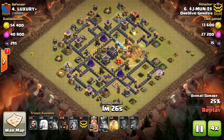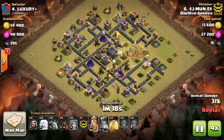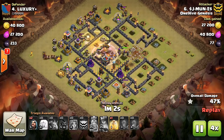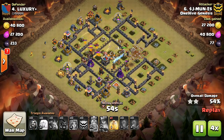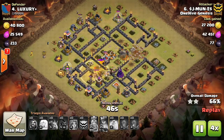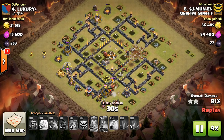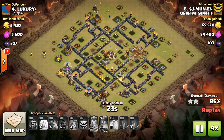First, you can drop a few archers or minions on big groups of trash buildings where there's not a whole lot of defenses to cover that area. Over the course of up to 3 minutes, these archers or minions can get 3, maybe even 4 buildings taken out, which takes a lot of the pressure off your wizards or your kill squad or whatever is left to finish off the base.